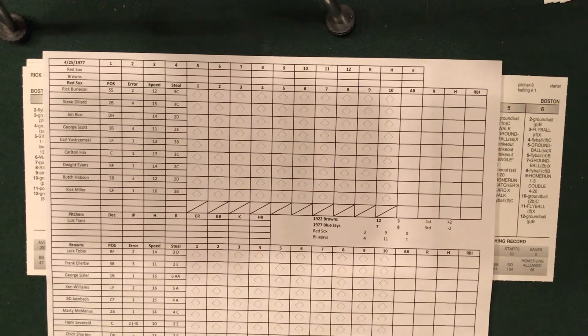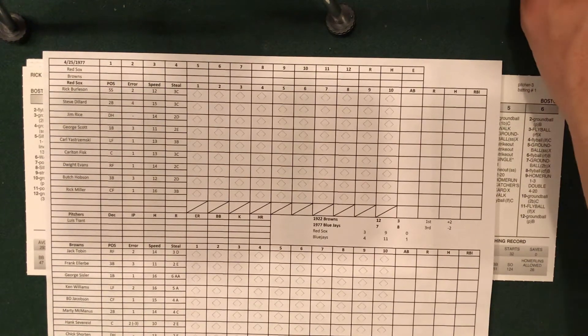The Brownies defeated the Red Sox 3-2 in a rare pitcher's duel. The Brownies have been averaging about 5-plus runs a game, so the Red Sox had a great opportunity but could not get it done against Ray Culp, who pitched masterfully and went to 4-0 for the Browns. The current 1922 Brownies are 12-3 and would be in first place in the American League East. The 1977 Blue Jays, who they are replacing in this replay, were 7-8 and in fourth, three games back of the Brewers. In real life, in the game played on 4-25-77, the Red Sox lost to the Blue Jays 4-3.